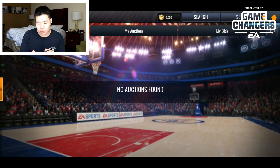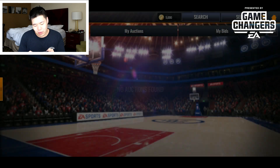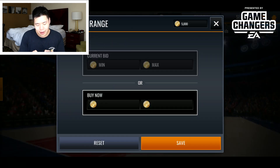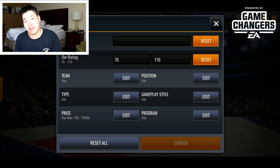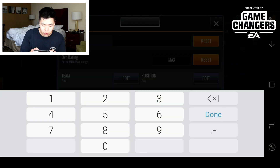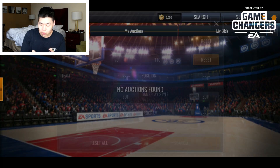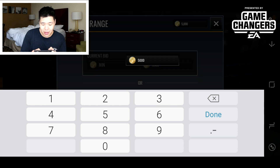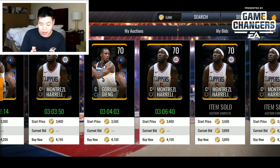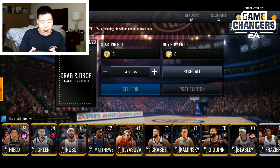Gold players 75 and above probably go for around 15k–20k coins. The 70 overall gold players are probably going for around 3k–5k. Let me check — yeah, they're selling for about 4k, so you can probably list them at 3.5k–3.4k. Definitely worthwhile to sell them all.